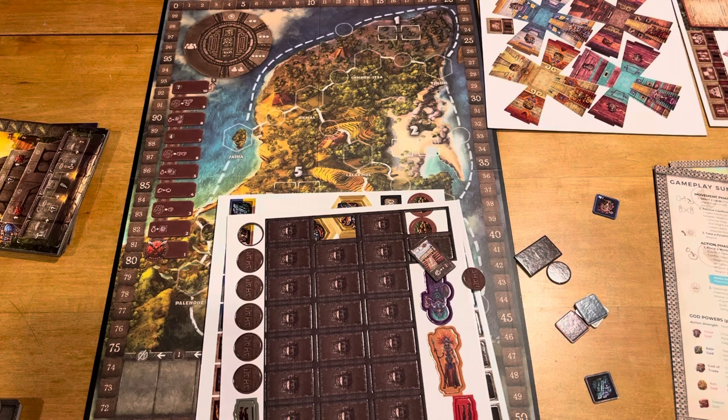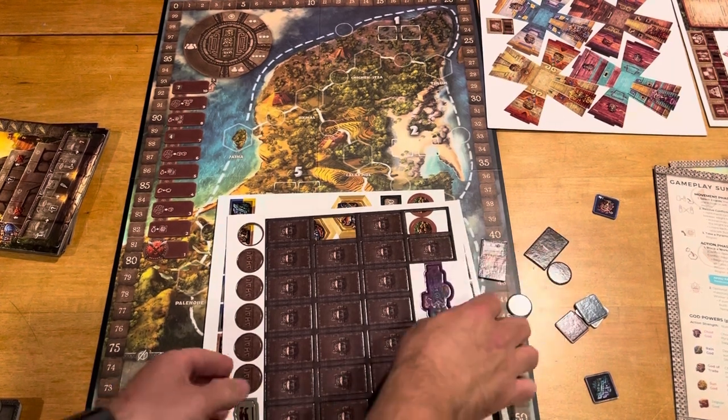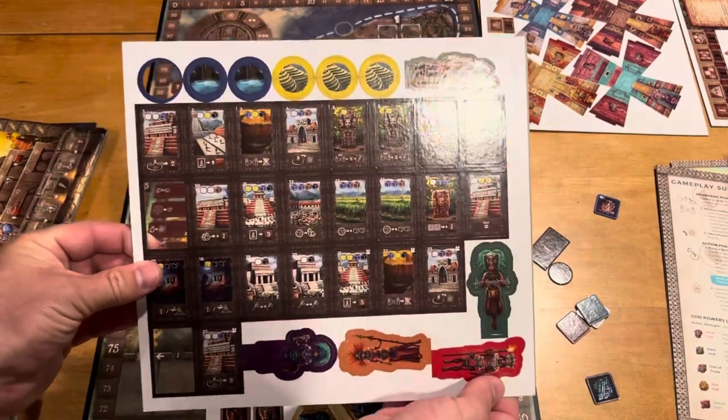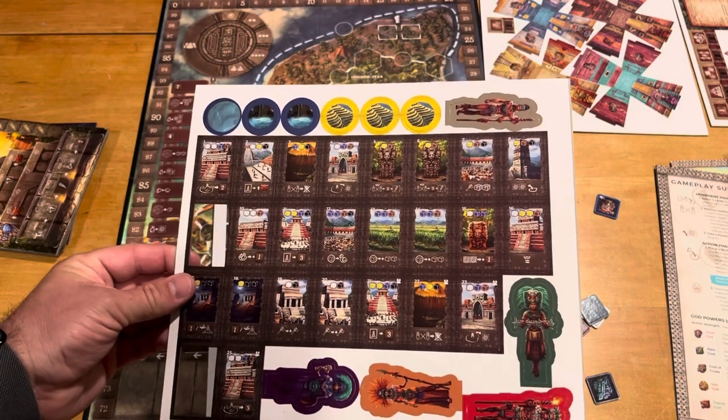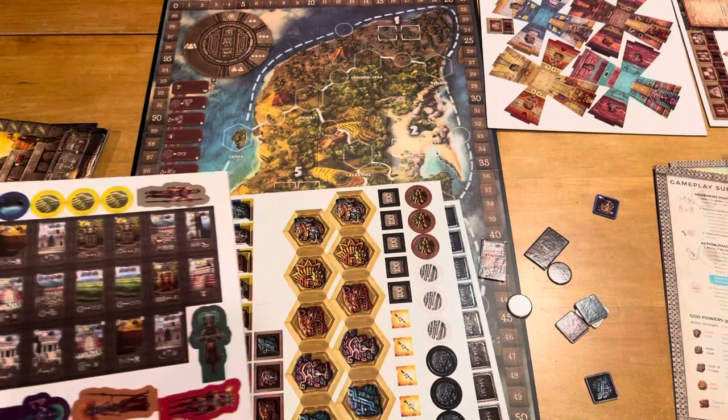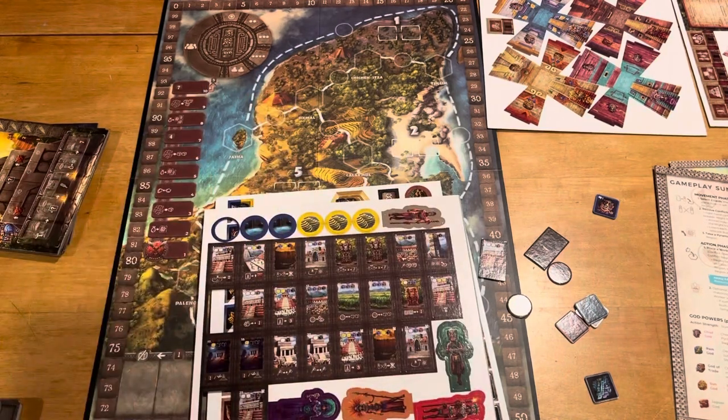Now let's take a look at the expansion that I purchased with it — it was attached. And again, I'm going to guess that I'm going to be missing the building tiles. Here's all the different building tiles — the artwork does look really cool. I like that they're colorful and easier to read. I just like the overall color scheme of this game — it looks pleasant and nice.